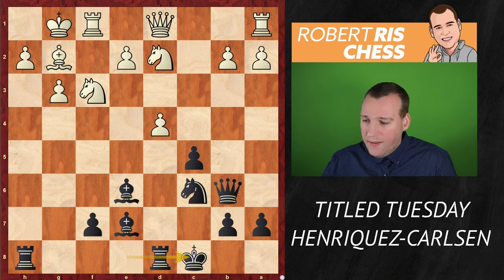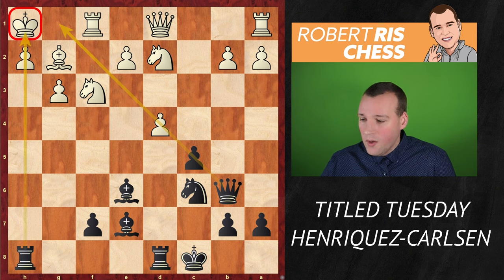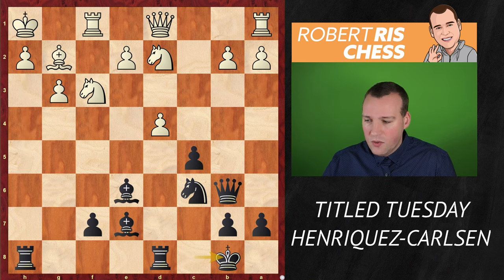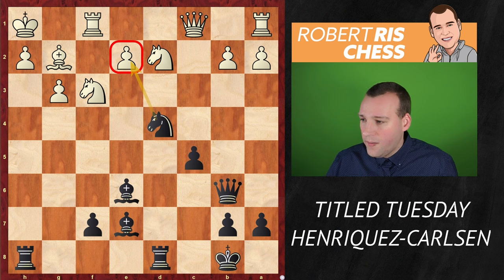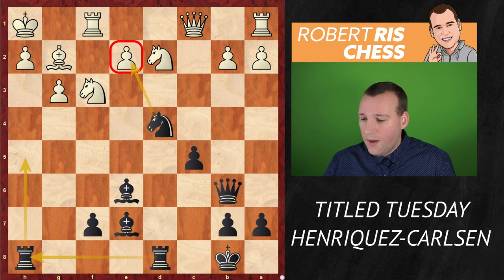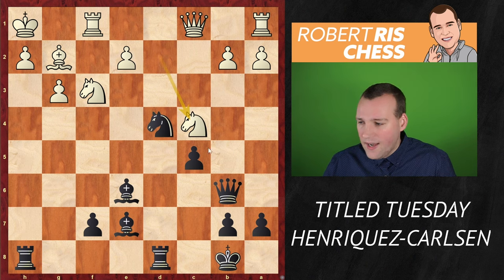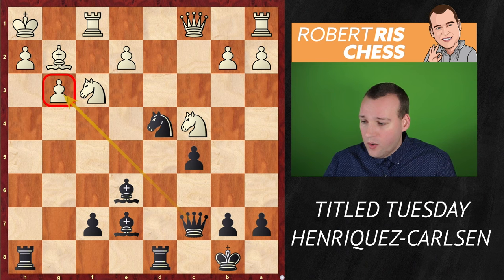Of course that variation wasn't played in the game. King h1 was played — a very understandable move to get off the diagonal — but the king isn't much safer there and stands in the line of the rook. Magnus played the calm king b8, just to get out of the c-file. White played queen c1, but black decided to take with the knight on d4. White plays knight c4 attacking the queen, but black just moves the queen away — queen c7 — with the threat to take on g3.